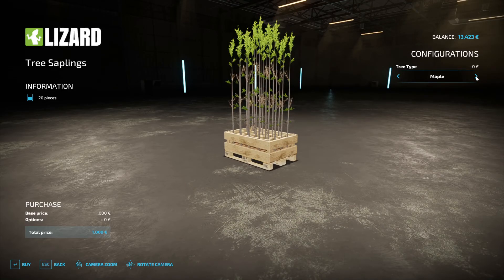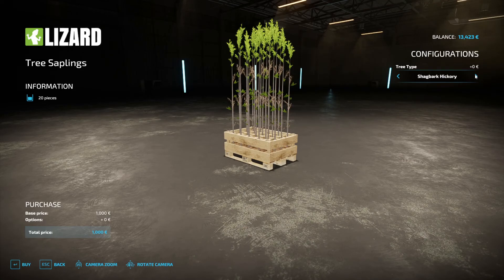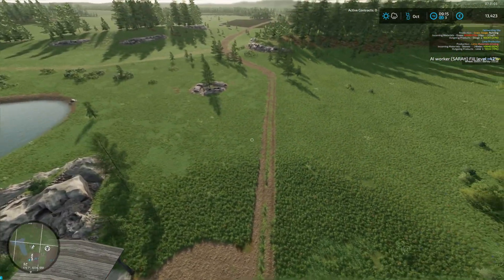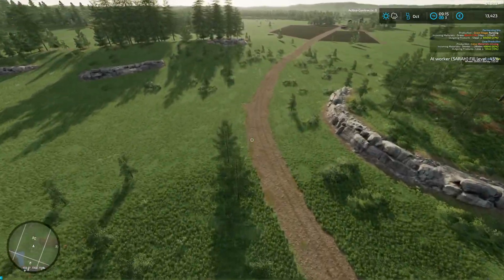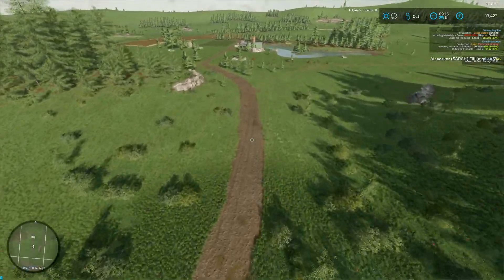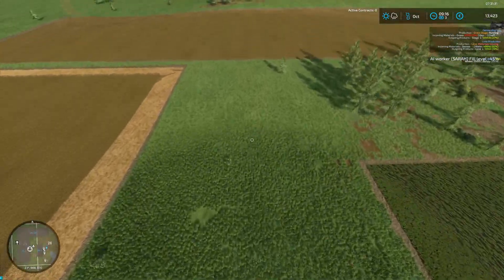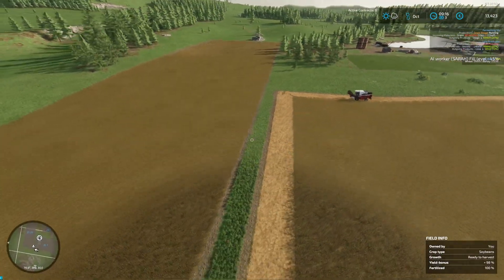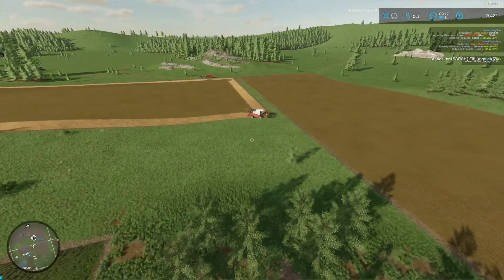I could plant some trees here just to beautify things. But I'm outside my map here — my plot of land ends here so I can't do anything there. Moving over this way — no, it's too close to the fields. What I can do is plant some trees between the fields for beautification. I doubt I'll combine what's here with what's here, so I'll just do it over here.